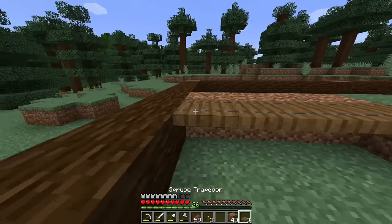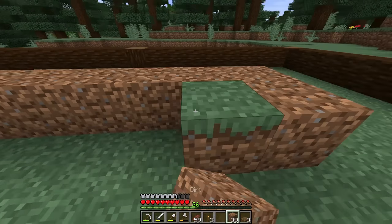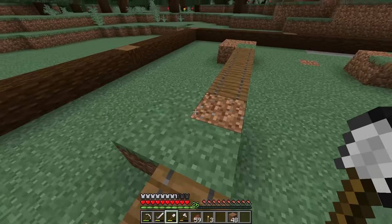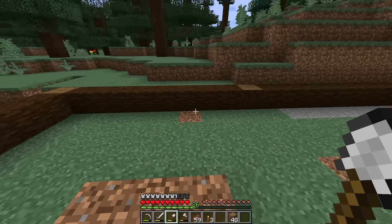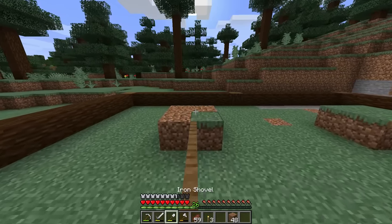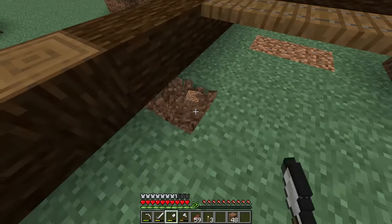Symmetry is king today — we're going to do the same thing on the other side. After finishing placing all the trapdoors and getting rid of the temporary blocks, we end up with this. Now we can easily walk over to each spot and chop the trees down. The more trapdoors you place, the more likely something is to land on one and not get picked up — but for me this is pretty much perfect.